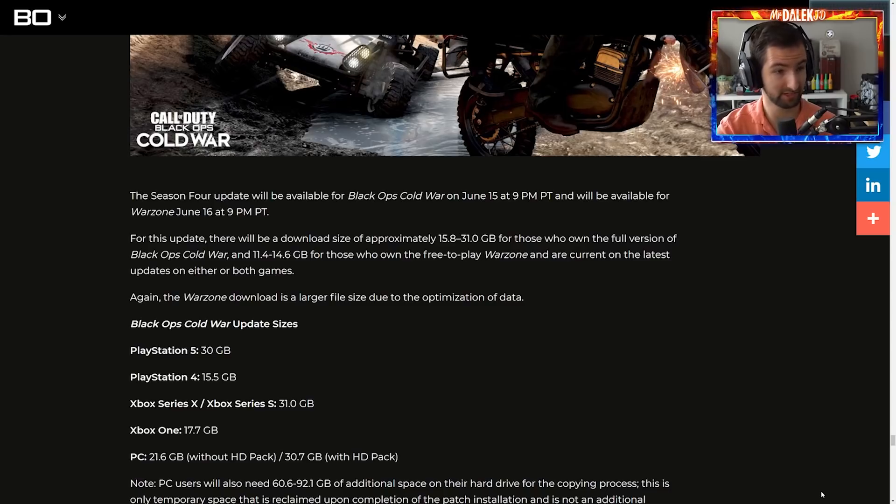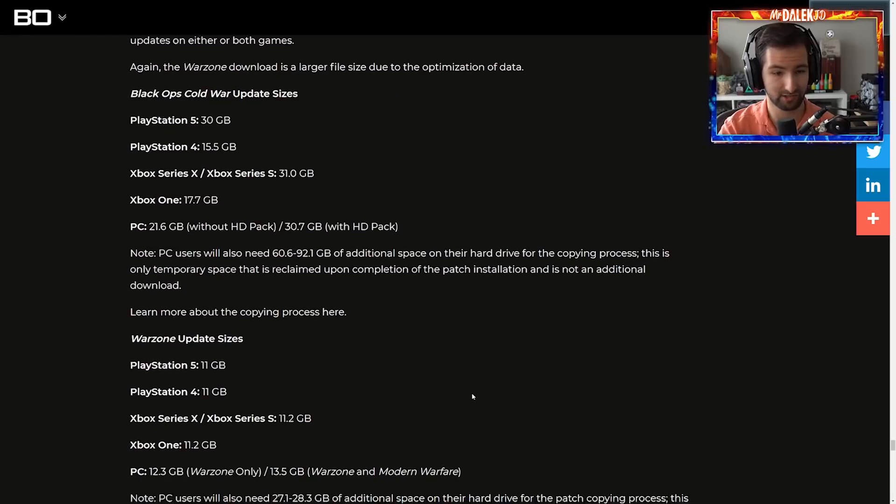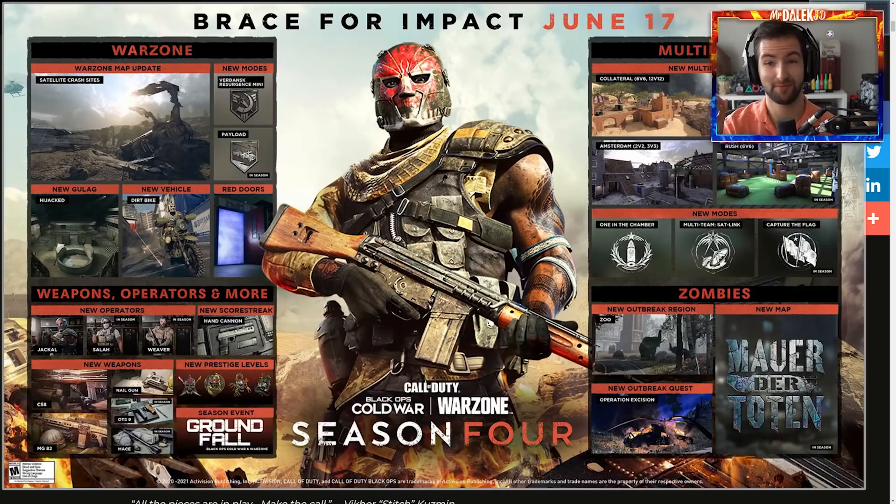On top of all of this excitement, we need to know about the update sizes. On PS5 it's 30 gig, PS4 is 15, Series X is 31 gig, Xbox is 17, and PC is 21 gig. This update for Cold War will be available on June 15th at 9 p.m. Pacific time — so in literally about two days, this will be dropping, around Tuesday night if you live on the West Coast, or early Wednesday. I imagine the update will go live, but you won't actually be able to access all the season content straight away — that will activate later on, and the Easter egg will presumably be available at the same time as the first Outbreak map.